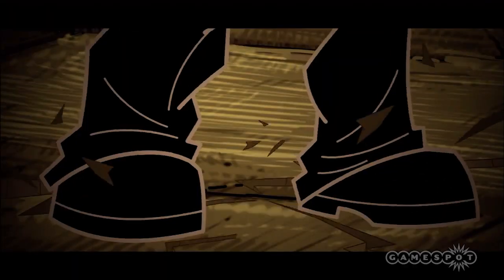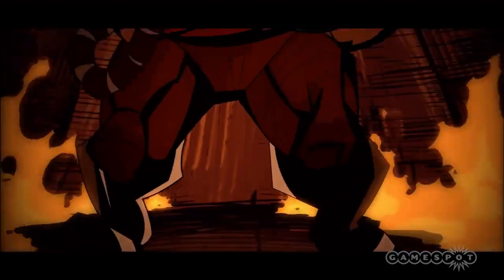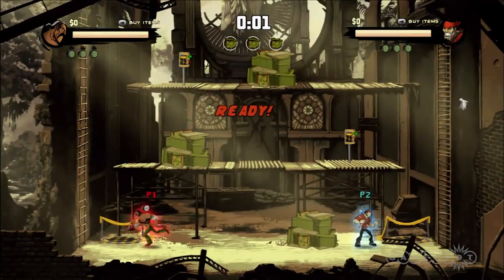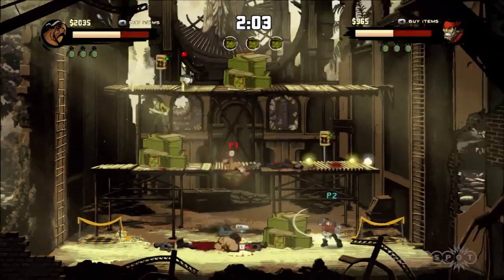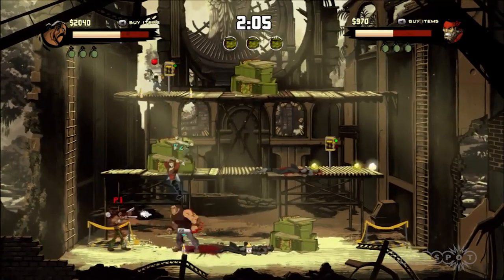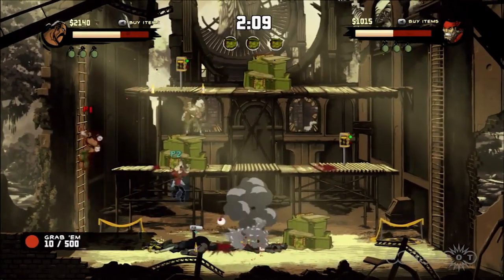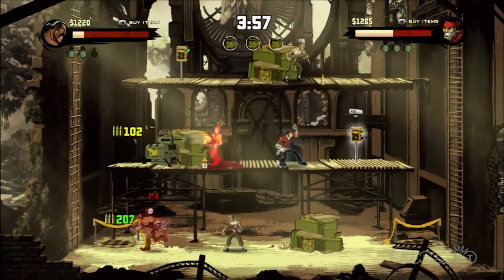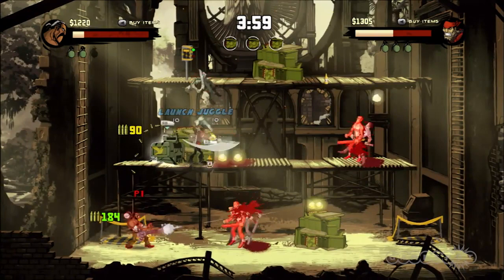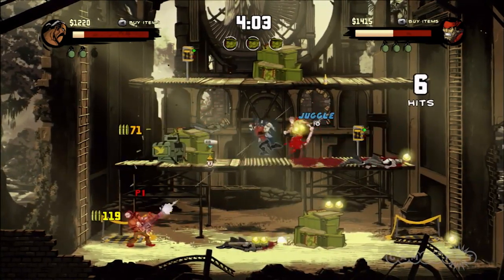This wouldn't be a sequel if it just offered a new story and a few other minor tweaks. Shank's second adventure includes a multiplayer survival mode that features multiple maps and frantic situations. As in survival modes seen in other games, the name of the game is lasting as long as possible as wave upon wave of foes try to kill you and your partner, as well as destroy the map. Here you're not only trying to stay alive and defeat the different enemies, but you must stop them from blowing up the map — and neutralizing those bomb-planting foes will be quite a challenge.